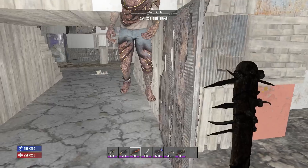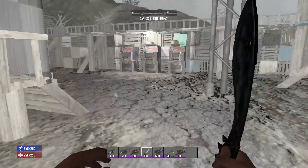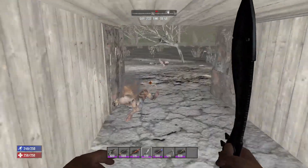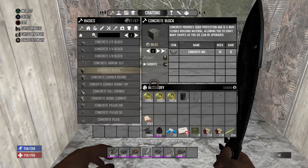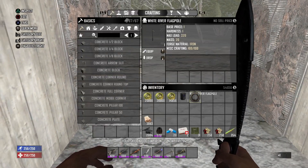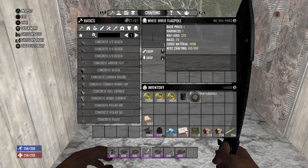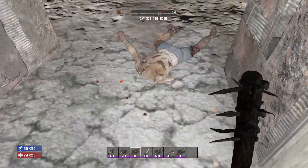First, what you want to do is find yourself a volunteer and lead him into the trader's compound, or anywhere within the boundary where you will hear that horrible noise of when you hit bedrock. Then you want to take down the zombie, and this is where you have to be quick because you have to do this before the body turns into a gore block.